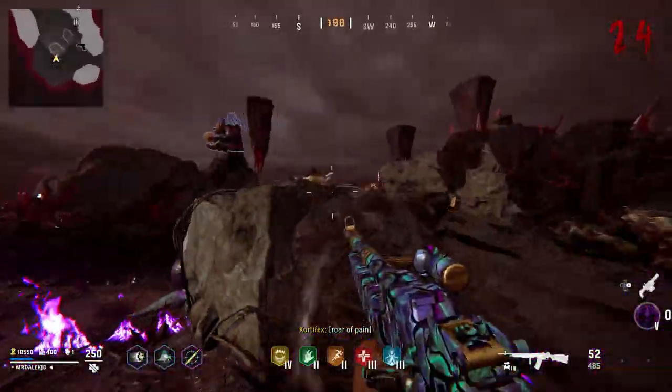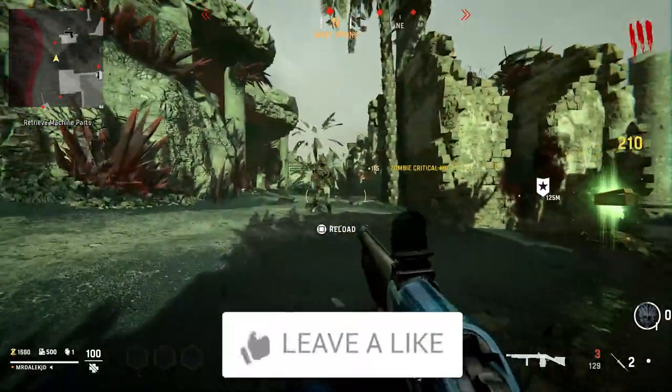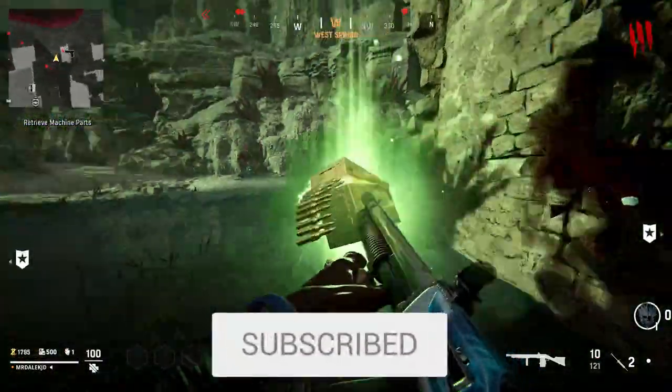Vanguard Zombies, the Archon Easter Egg Guide. As soon as you spawn in, you're going to want to burn through a few rounds to get enough points to open up all of the map to retrieve the Pack-A-Punch Machine parts.